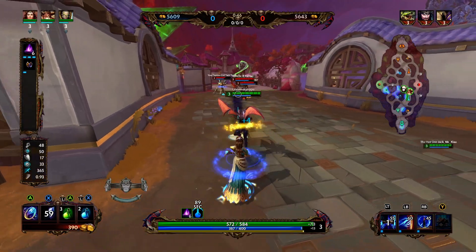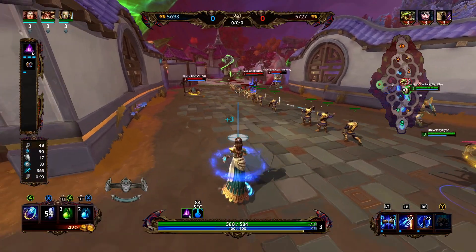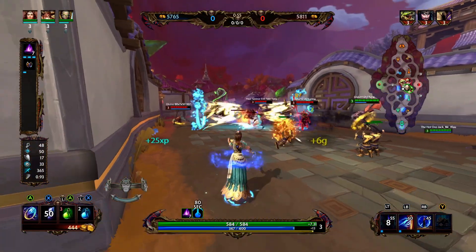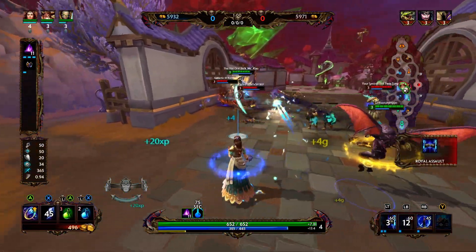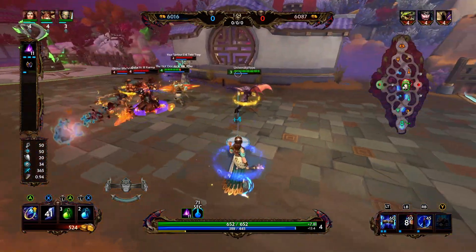We are going against a Hades, a Guan Yu, and a Sobek — they are all pretty tanky characters. Two magical, Guan Yu is the one physical. Right now we're playing a little bit passively. I think they actually have a stronger early game than we do. We miss our polymorph — we're going to try to get some damage off and help this Odin.